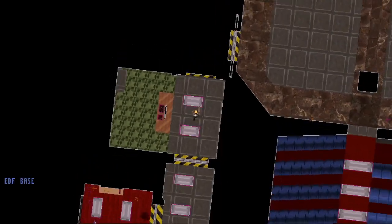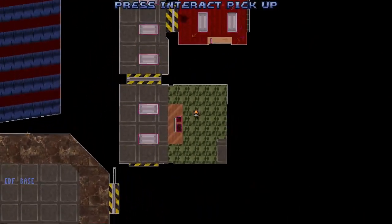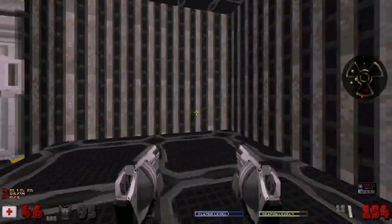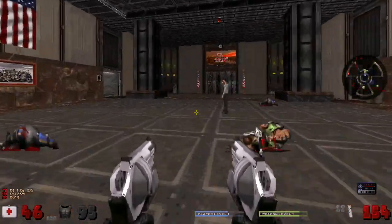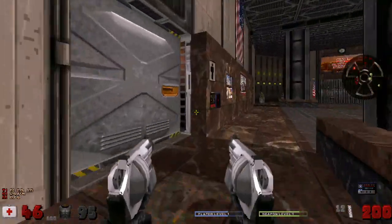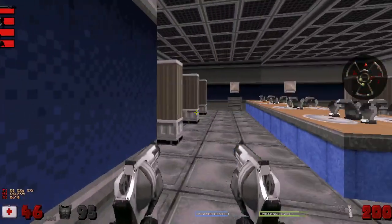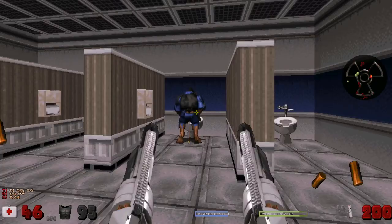Yes, even in the auto map it still shows you Duke Nukem in the aerial view. Okay, we're going to use this elevator to go back down to the starting room. And now that I have a blue keycard, we can enter the men's bathroom. I don't know why you need a keycard to enter a bathroom. But after all, this is the EDF base, so...